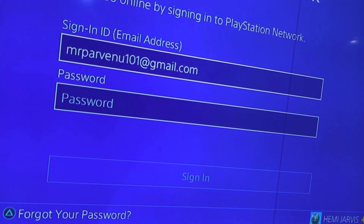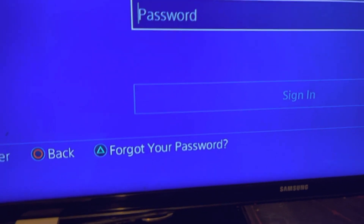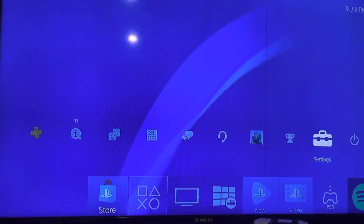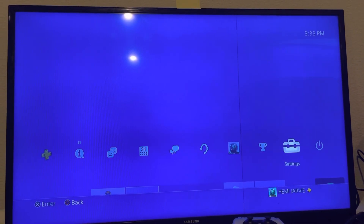Put in your email address, and put in your passcode. Once you've done that, just click Sign In. Once you're signed in you should be good to go. I'm gonna keep this video short — short and sweet, to the point.